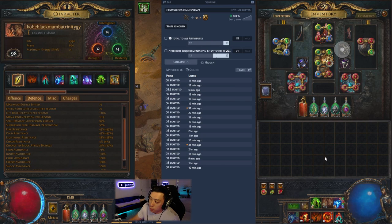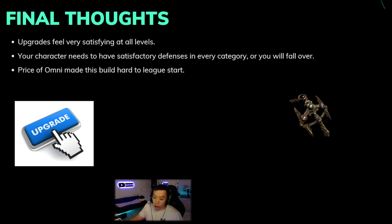This is also proven by people on hardcore trade finding more Omnis finally showing up. So who knows — maybe they fixed the Omni drop rate and the price will go back down to normal levels as supply increases. Thanks for watching everyone, I hope everyone gets their Omni or whatever build they're working on up and running. I hope you find more mirrors in your stash — see you next time, bye.